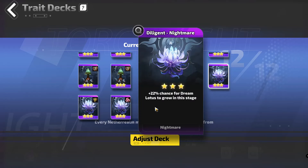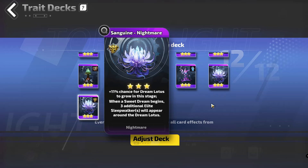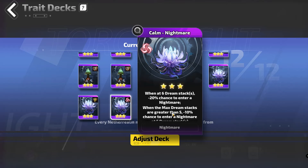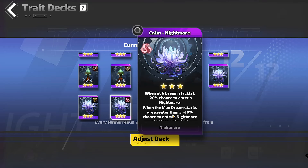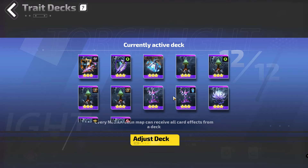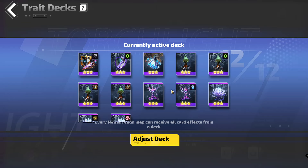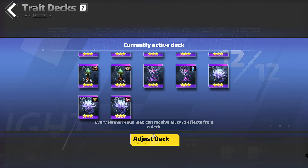And then I just have Nightmare, because Nightmare is awesome with this one. I don't know if I should go this one or the additional drop quant — probably additional drop quant, but I never really noticed that pop up. How handy would it be if we had three extra trait cards? Devs — come on, three more.